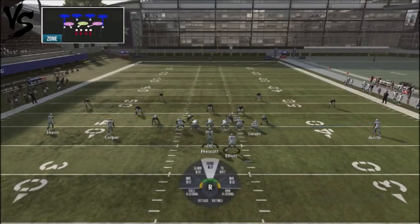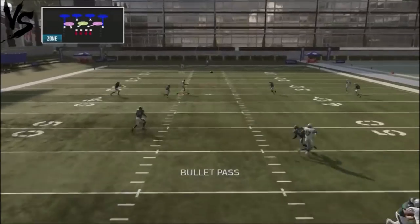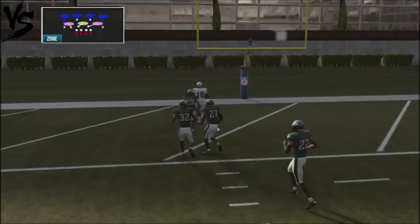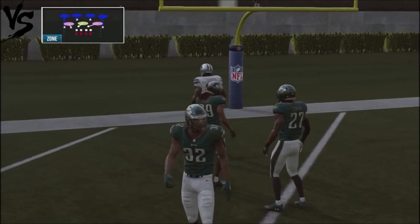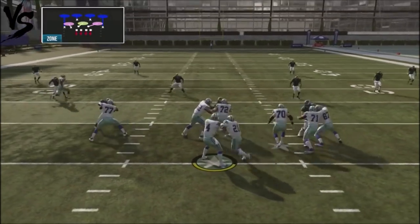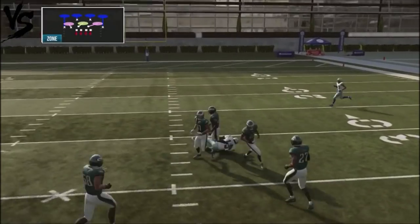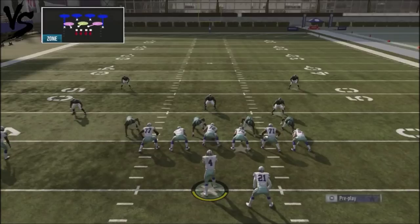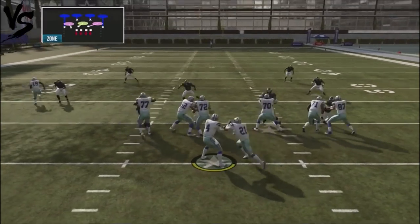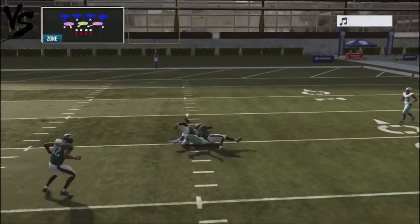Against cover four, Cooper sometimes will get single coverage and actually get past the coverage. So you're going to get one-play touchdowns if this guy jumps into this play because the defenders come down. Watch the guy — if the coverage floats up and doesn't come down, he's going to get right past that zone. If the coverage floats down, you're going to be able to get a one-play touchdown right over the top. If you just rack it, it's going to give you an opportunity to get some big yards.